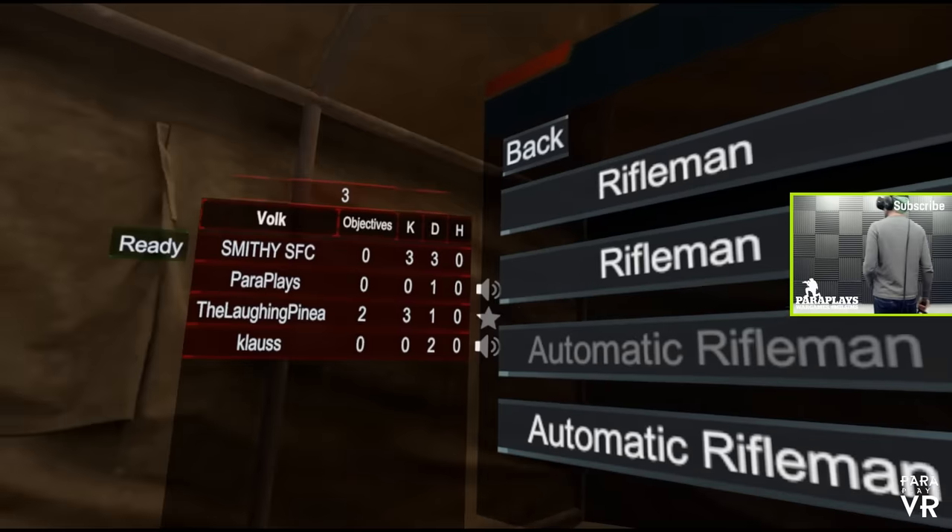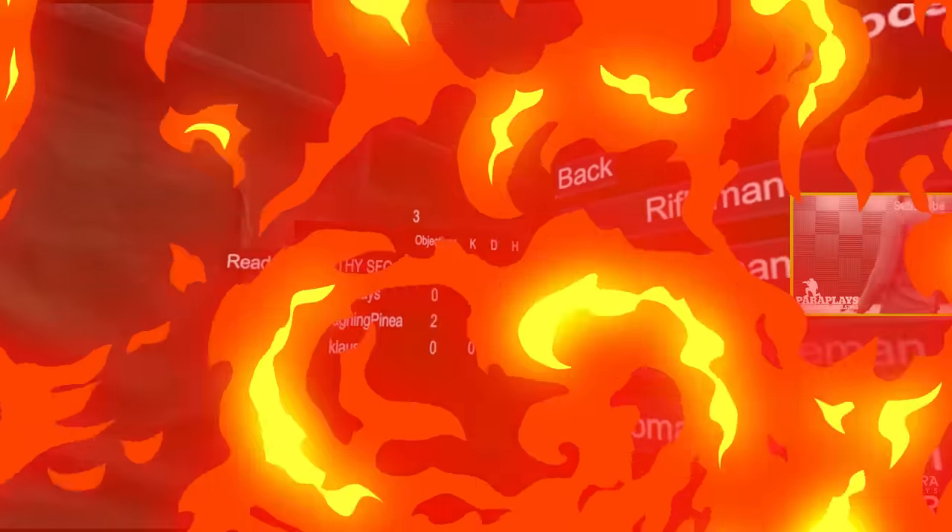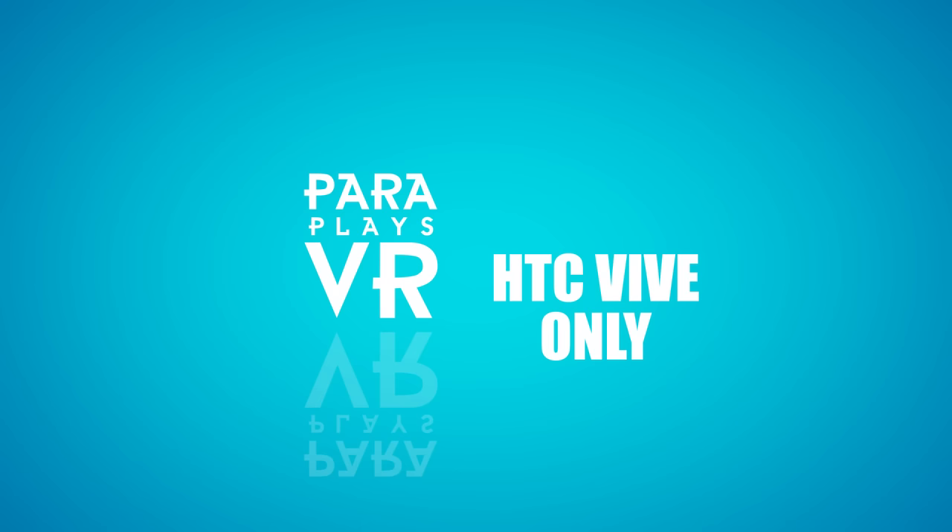Wrapping up the round, the presenter notes: 'We had a weapons malfunction on our side — she couldn't reload the SAW.' That sums up the chaotic but entertaining session in the Suburbs map.